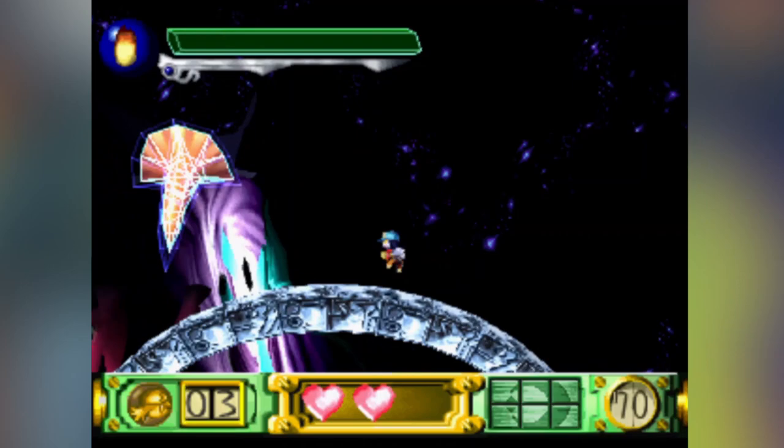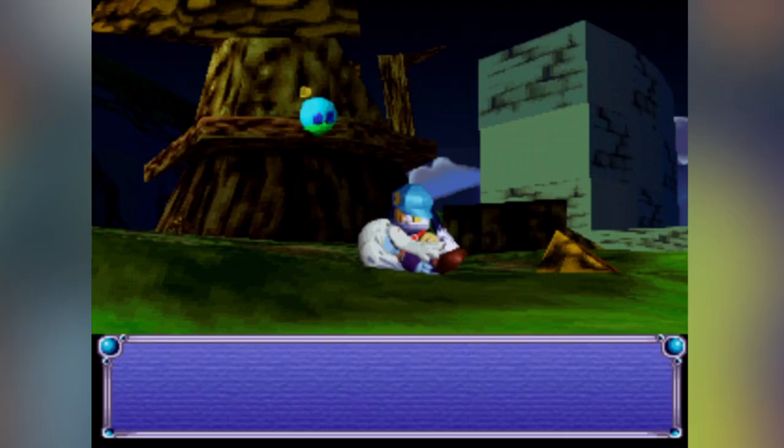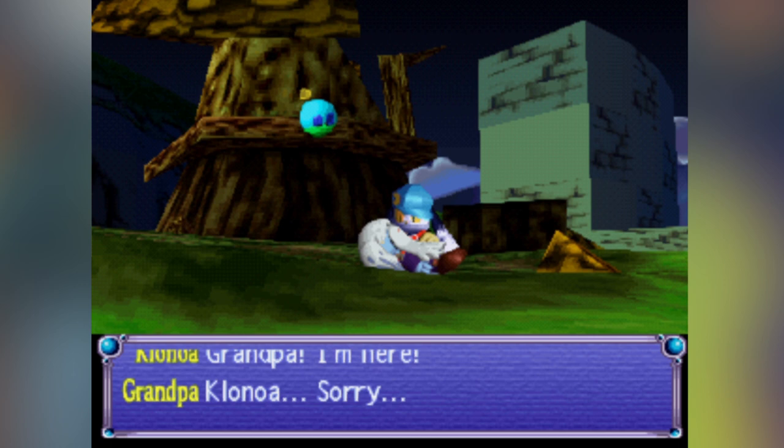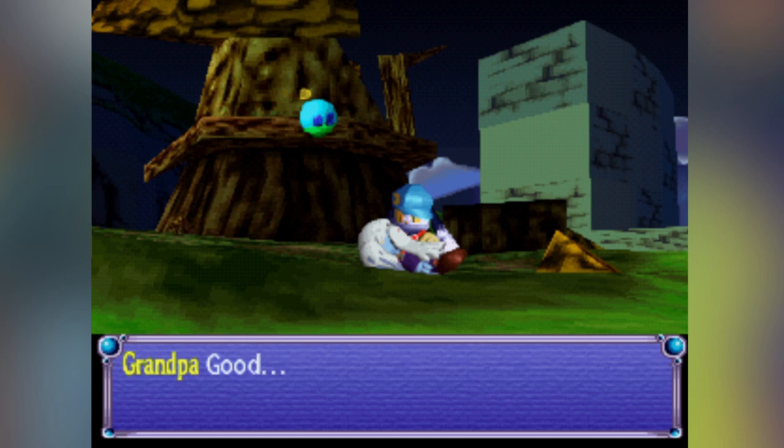There are two sad moments in particular that any Klonoa fan will cite as something that really stuck with them. If you want to avoid spoilers, skip to the timecode on screen now. Characters like HuPau and Klonoa's grandpa, who seem to be lighthearted comedic relief for most of the game, really shine in these two moments and bring some real emotional weight. I would have never expected that Klonoa's grandpa would legitimately die — it was especially impactful as an emotional gut punch because of the fact that most of the game had a pretty cheerful tone.